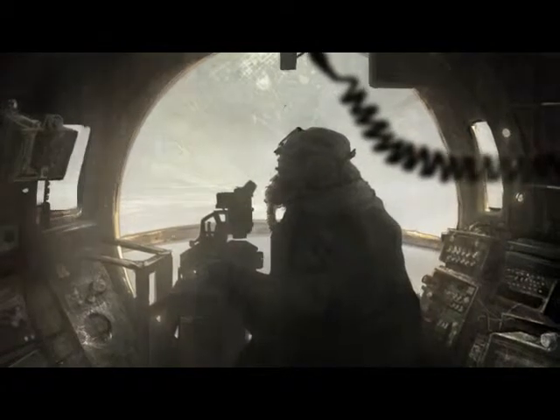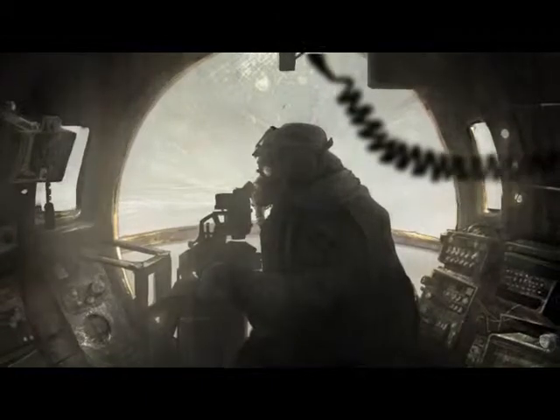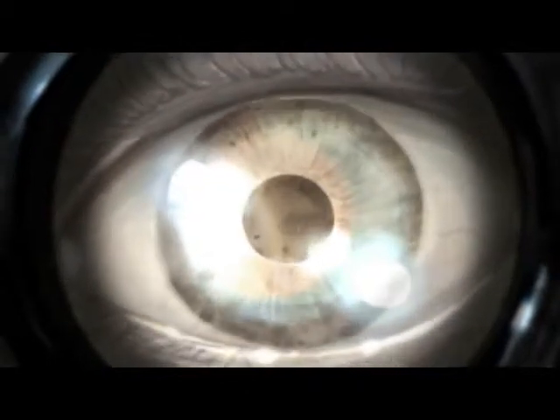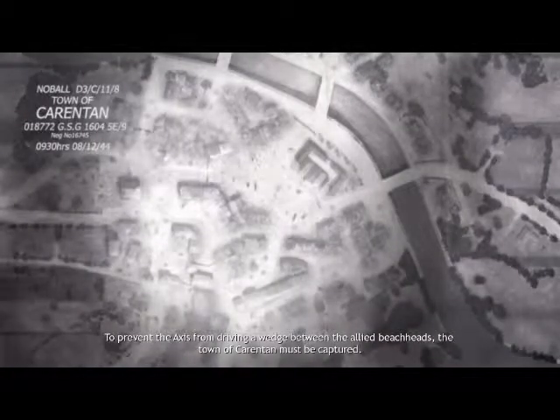Okay, so we're linking up with the army and we're going after Carentan, a German fortified position. And this is actually when we're first going to see some buildings that the Americans can have. I'm also going to set up a field operation, so you're actually going to get to see how units are made, rather than just dropped in. The town of Carentan must be captured.